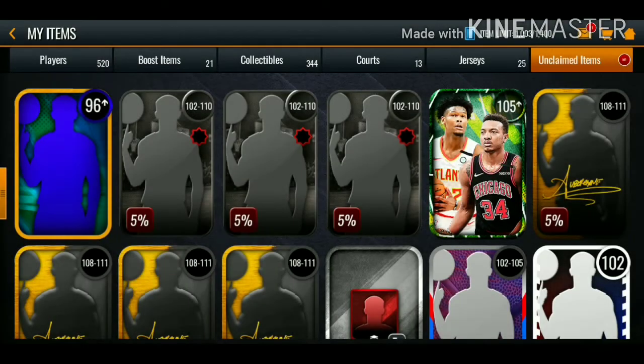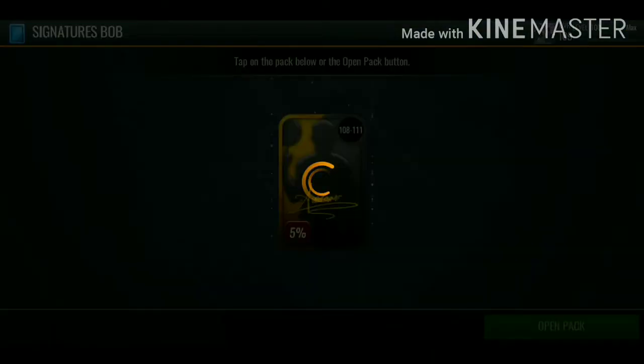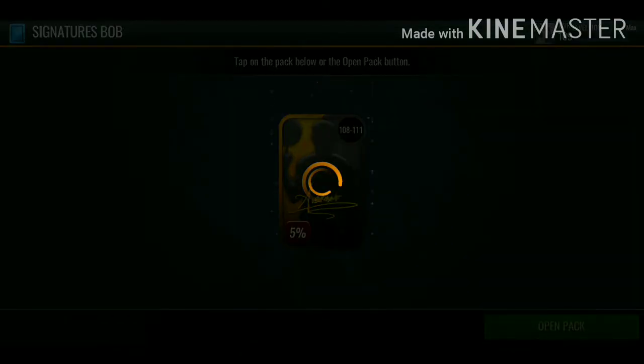We get a trade chip token on the first one. I did see there's a 110 overall Ricky Rubio, an Ibaka, and a 109 overall JJ Reddick - we're going to check out the auction house at the end. We got another trade chip token. Come on EA, give us a signature player.